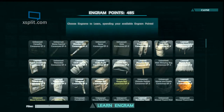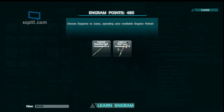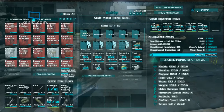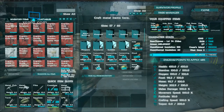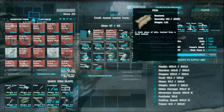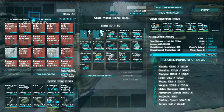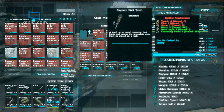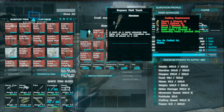Let's take another look — maybe I misread something. It says crafted at smithy, and we are at the smithy. Under structures, under stone, there's nothing here. Pipes, metal — no. Under metal, not quite where I would look for it, but it's there.